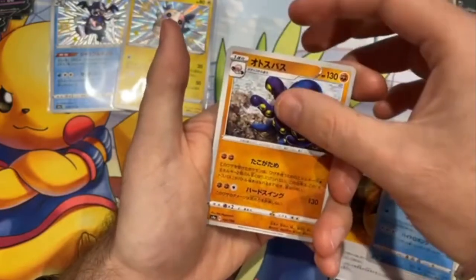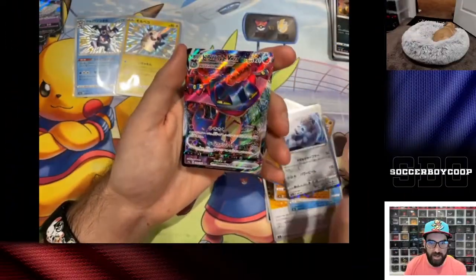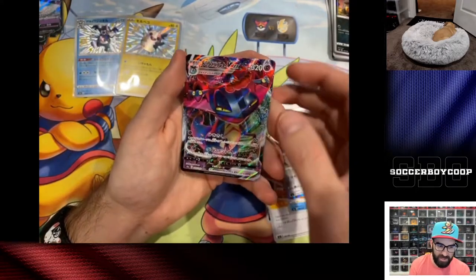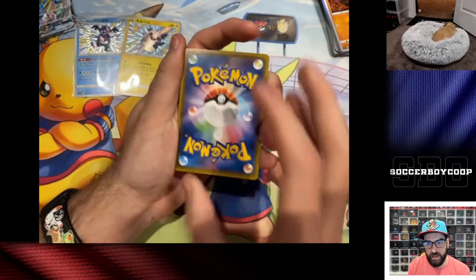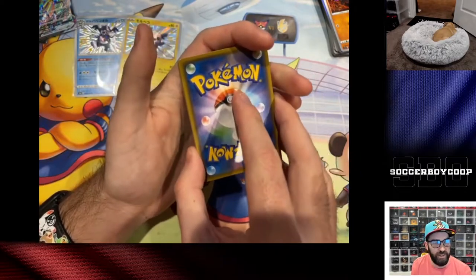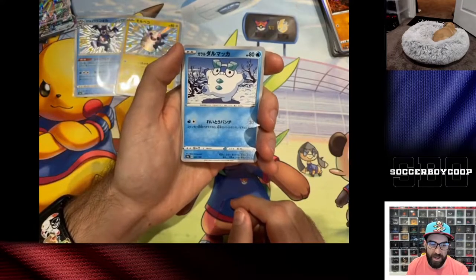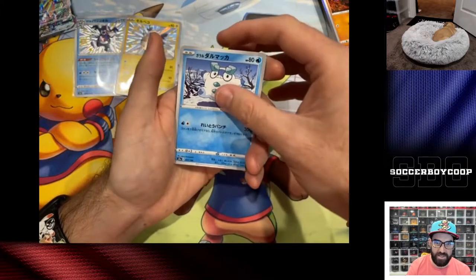Oh shiny, get the full art! We get the Dragapult V Max — not shiny. We got shiny Dragonfall the other day in Hidden Fates, but they replaced it with Shining Fates because they're super creative with their names. People were hating on the name because it's so lazy.